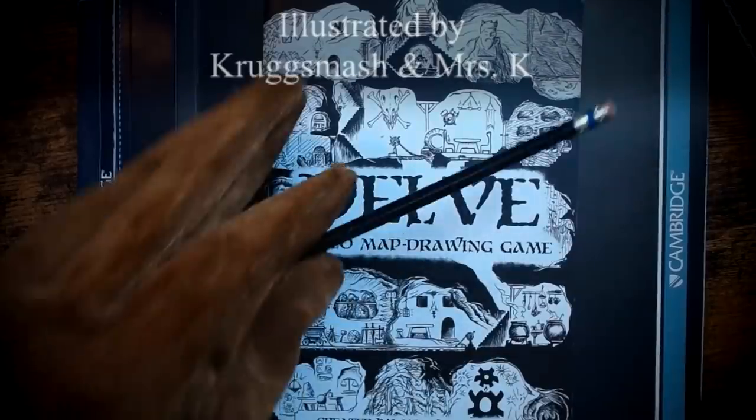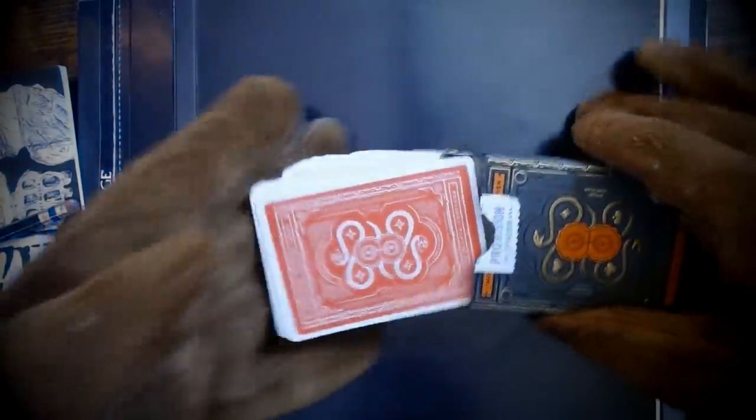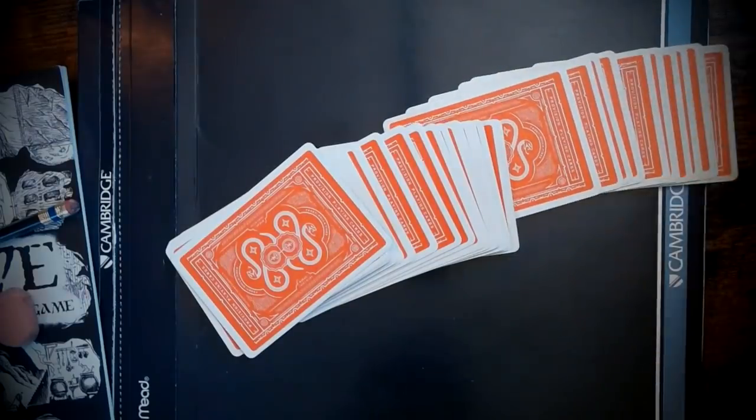We're gonna need a pencil and eraser, some graph paper — we could just make some bigger squares on that — a notepad, a deck of standard playing cards, and a bunch of tokens. Yeah, I think we can manage that easy enough.